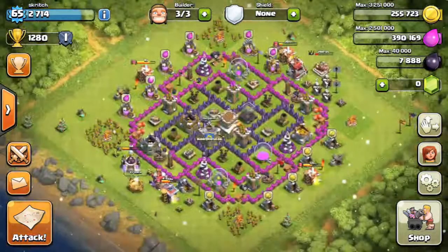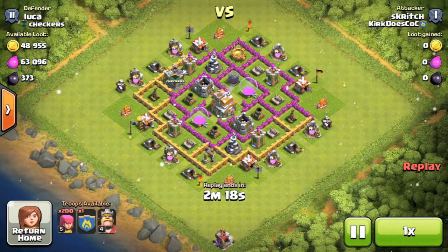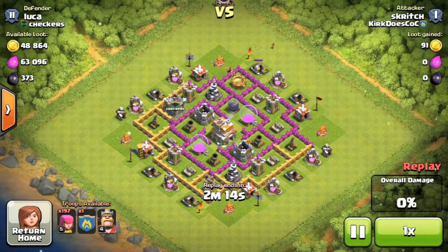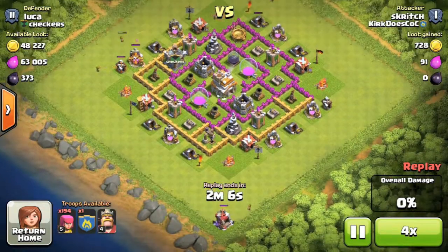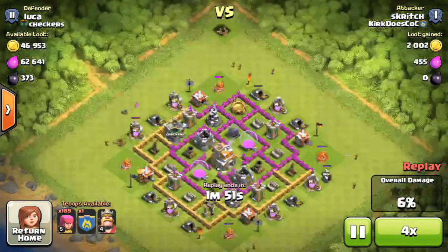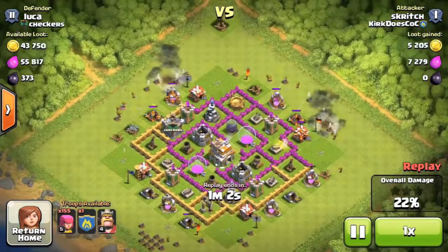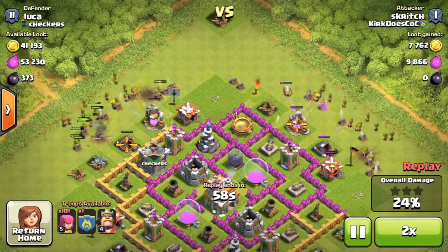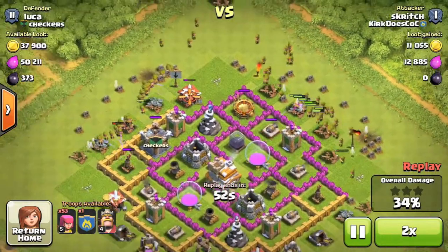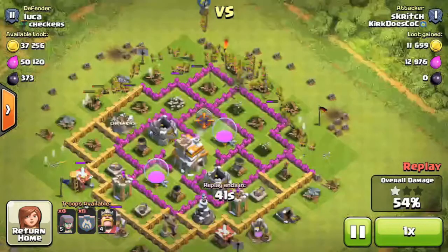We're going to try and push up to around 1280 from 10,000 trophies. In this first raid, we start off by just picking off a few buildings on the outside — that's what I like to do with the 200 archer strategy. Sorry about the lag, it's going to be laggy throughout the video. Sometimes you just have to pick off a few buildings first. Getting 50% is one of the goals besides loot, and it's a low-cost army.